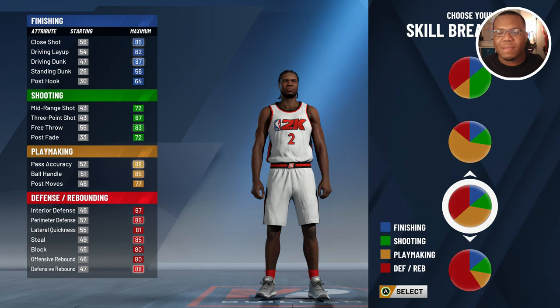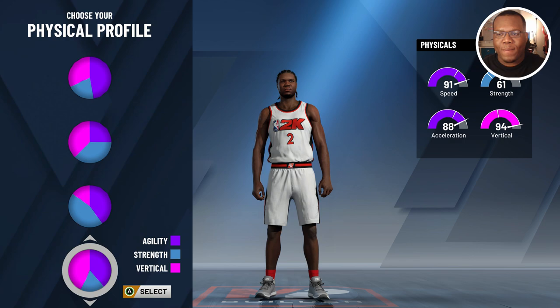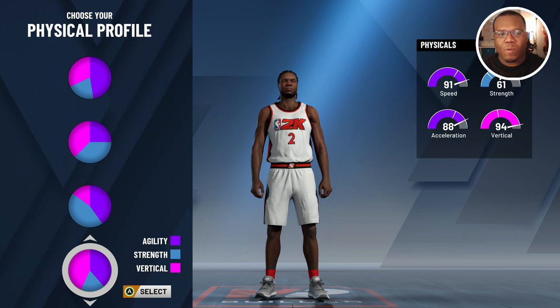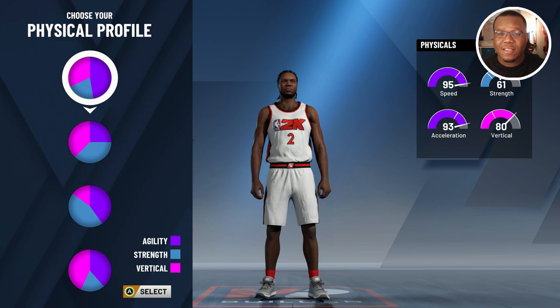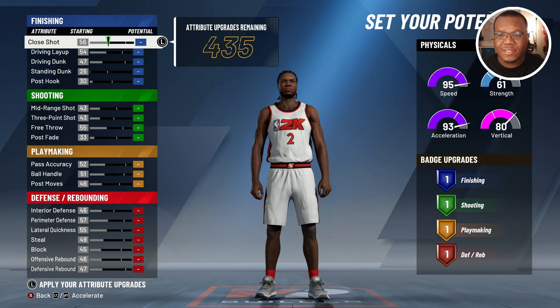I made a mistake in my combo forward video by going with the vertical pie chart — that's not a bad chart, but the main thing I noticed about Kawhi's game is that he's deceptively fast. This dude is sneaky quick getting down the floor and can outrun a lot of people. In 2K20, having speed on a bigger player is key, so we're going with the agility pie chart, which is the speed pie chart. At shooting guard, we have 435 attribute upgrades remaining, and you can already see speed, acceleration, and vertical are there.